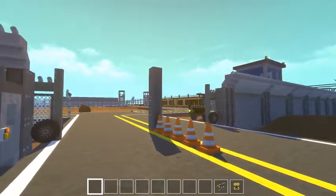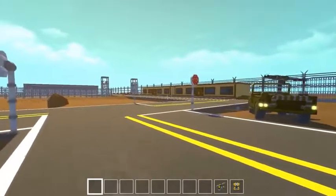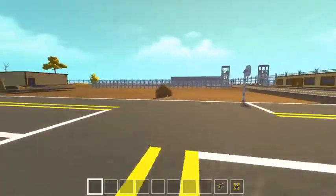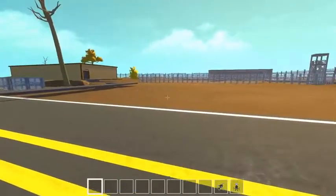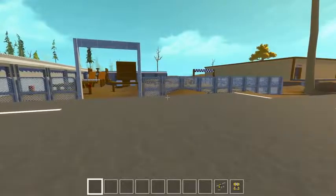Alright, this is the military base. If you missed the first episode of this, I'll post it in the description — it covers the barracks, the wall, the tower, the jeep; it's got some pretty cool stuff. But as you saw in the intro, we've added a training course, a shooting range, and we have a couple of sweet F-16s out on the airfield. We're going to go over that last.